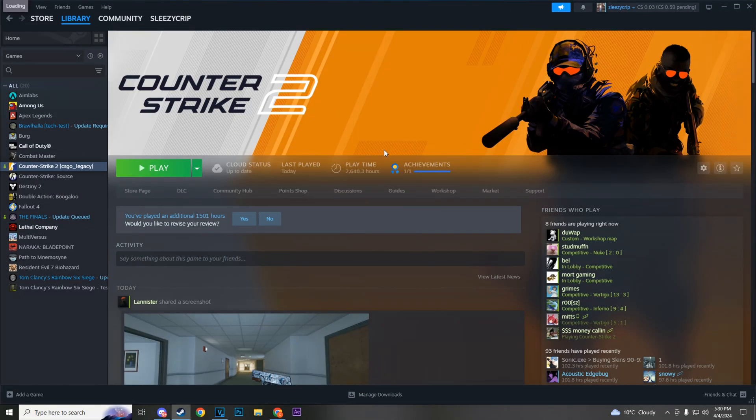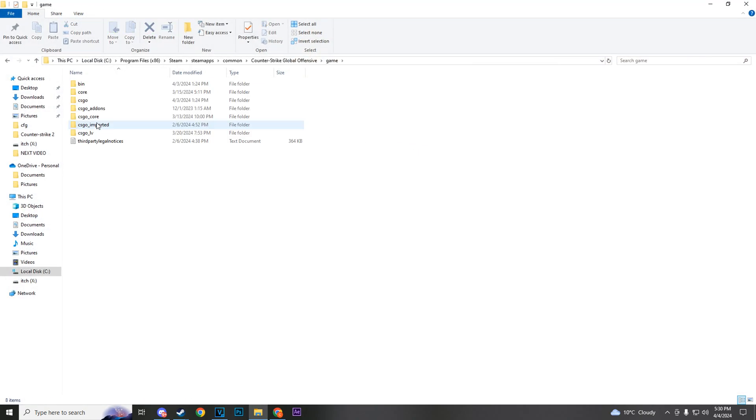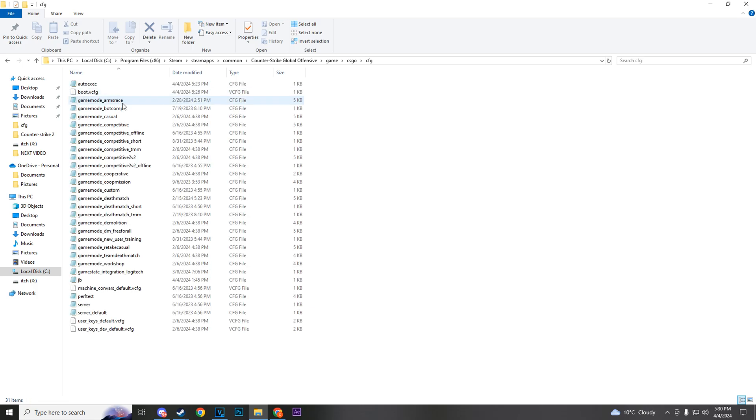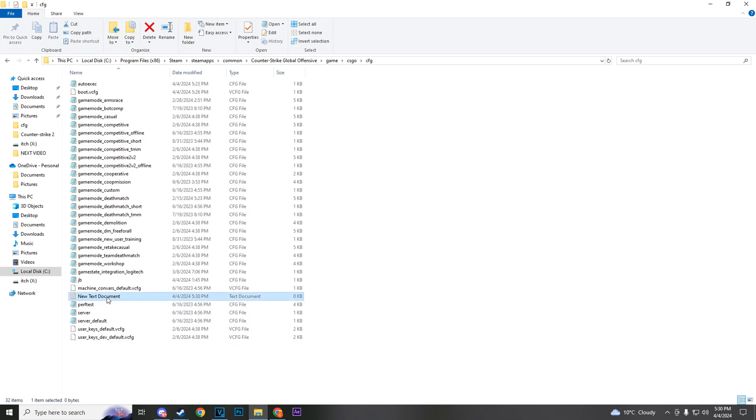To make the necessary changes, go to your Steam library, find Counter-Strike 2, right-click it, go to Properties, then go to the tab that says Installed Files and hit Browse. In here, click Game → csgo → cfg and it will take you into this file directory. Now if you don't have an autoexec already, right-click anywhere that's blank and hit New.